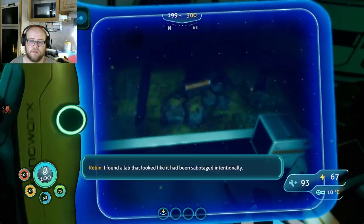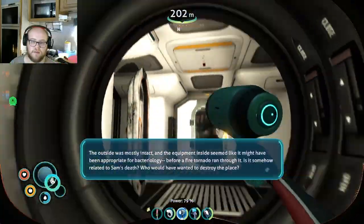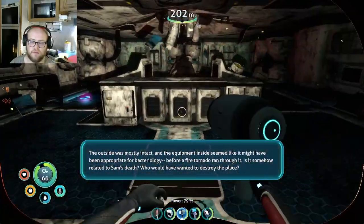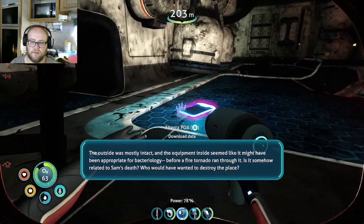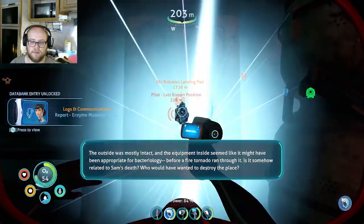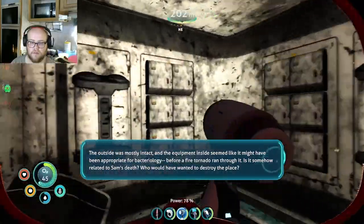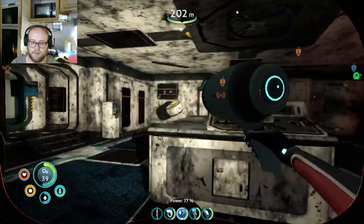I found a lab that looked like it had been sabotaged intentionally. The outside was mostly intact, and the equipment inside seemed like it might have been appropriate for bacteriology before a fire tornado ran through it. Is it somehow related to Sam's death? Who would've wanted to destroy the place? Well, I would say Sam herself.